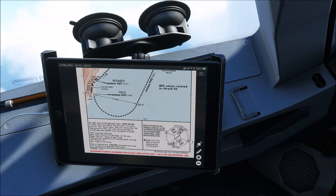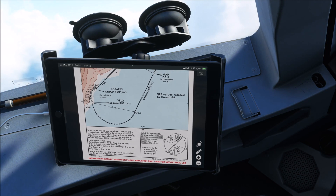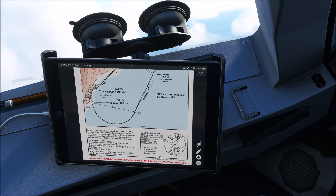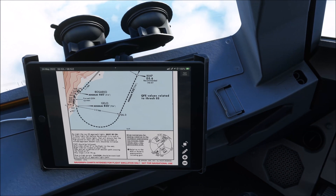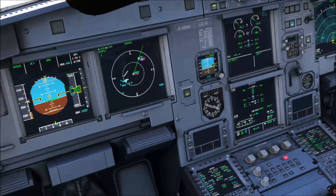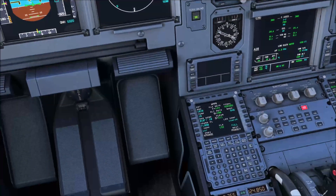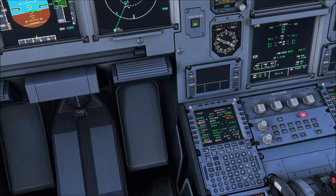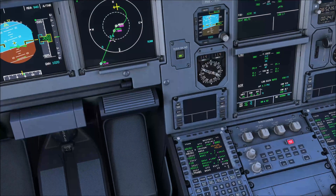If you are doing this online, Tower is also going to give you winds for Rosario, which also count as limiting. This basically concludes our setup. Let's cancel the holding here and proceed direct to Funchal VOR to start our approach.